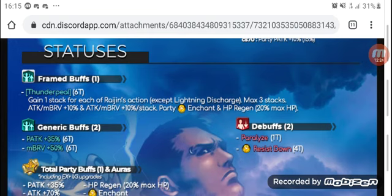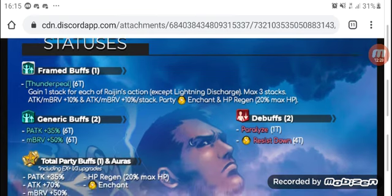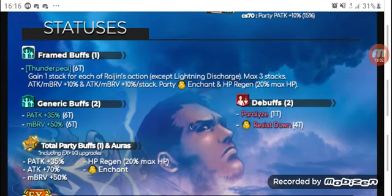Looking at Rajin's statuses: Thunder Peel grants attack and max brave up 10% per stack, enchants the party with thunder, and grants HP regen based on 20% max HP. You gain a stack by doing any action — skill, EX, brave or HP attack — except Lightning Discharge. His generic buffs grant the party physical attack up and himself max brave up 50% for 6 turns. Debuffs are thunder resist down and paralysis. Total auras: physical attack up 35%, attack up 70% to the party, max brave up 50% to the party, HP regen 20% max HP, and thunder enchant.